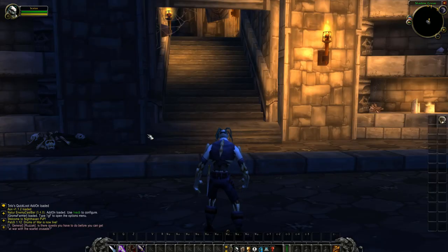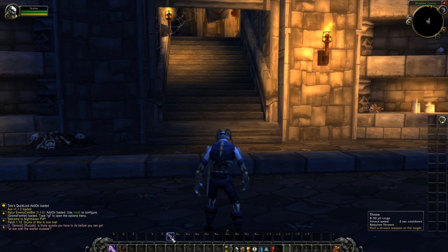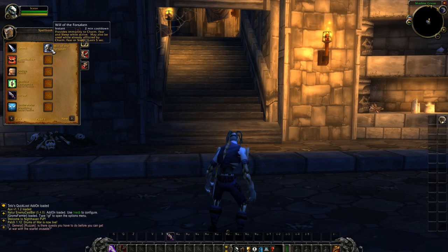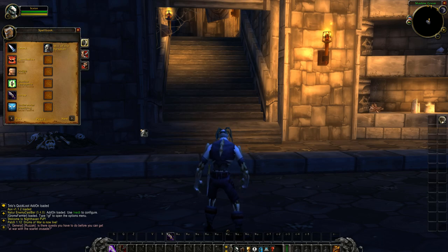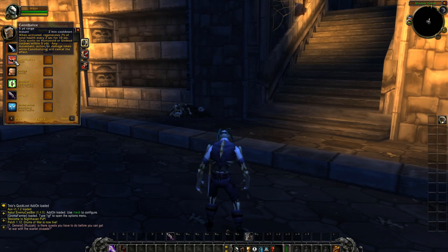As soon as you create your character, you'll notice you have a few spells on your spellbar. You can take off Attack — that's simply auto-attack, and you can right-click on a target to initiate that. Your next spell is Sinister Strike, your main ability that generates combo points. You've also got Eviscerate which spends your combo points, and a throwing weapon for pulling from a distance. It's worth checking out your spellbook, especially for racials in your general tab. As Undead, you'll have Will of the Forsaken and Cannibalize. All professions you pick up will appear in the general tab as well.